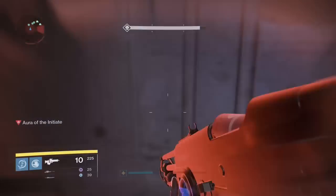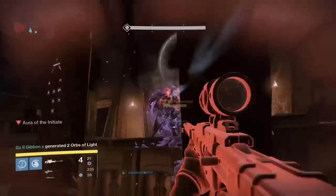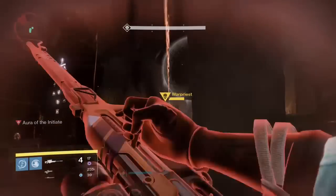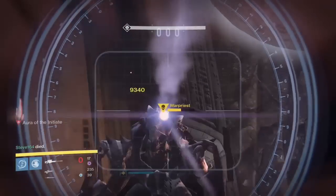The best way to damage the Warpriest is with sniper rifle headshots, a good rocket launcher if you've got one, and also fire hammers from a titan really do a lot of damage. If you can get a void bow on him to lock him in place and knock the damage, then do that. As you can see, we are hitting a lot of damage there.